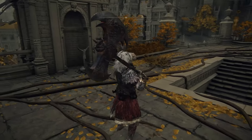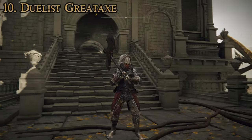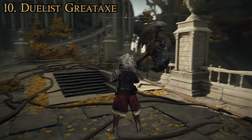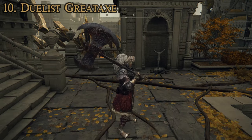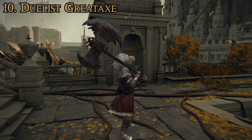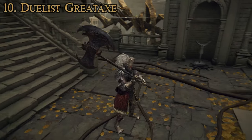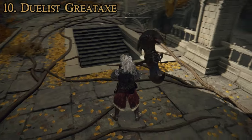Let's move on to number 10. At number 10, we have the Duelist's Great Axe, which is one of my favorite looking colossal weapons in the game — just a big old giant axe. Fun fact: this one and the next one are the two best colossal weapons, at least in my opinion, for dual wielding. If you get your hands on two of them and use them in power stancing, these are the best colossal weapons for it.